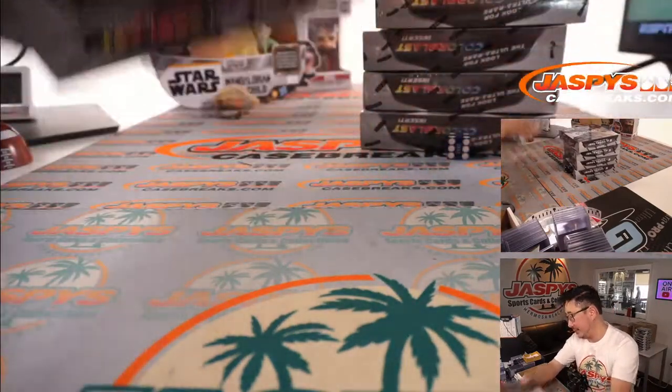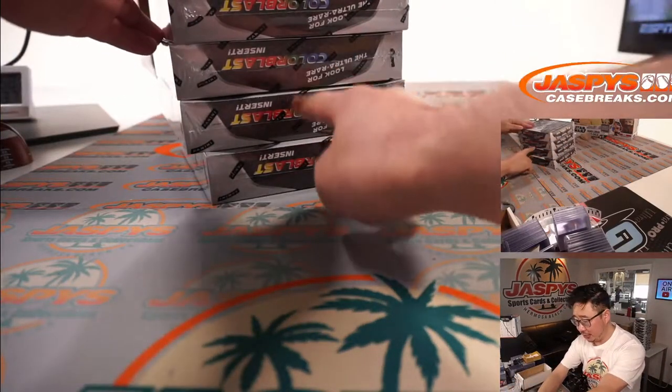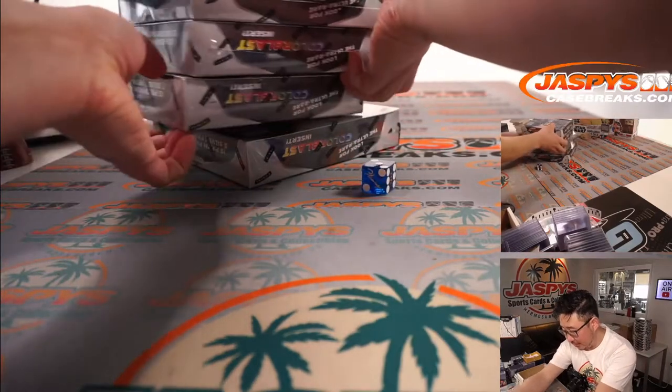It's four — right side. Then we'll roll one through four; if I roll a five or six we'll roll again. And it's three. So one, two, three — third box down.